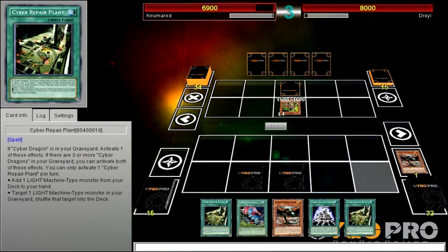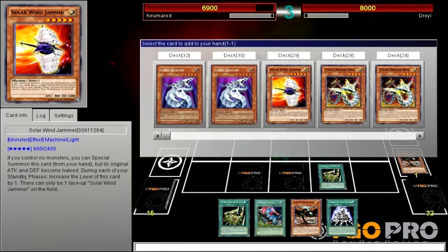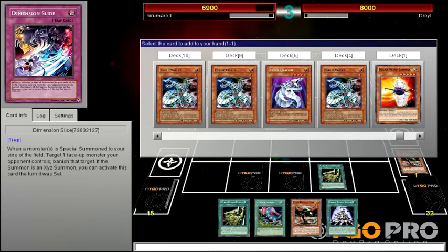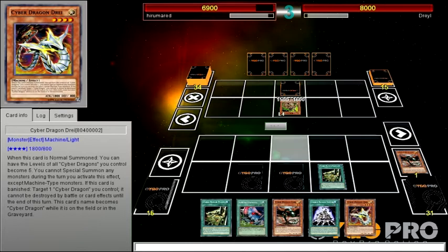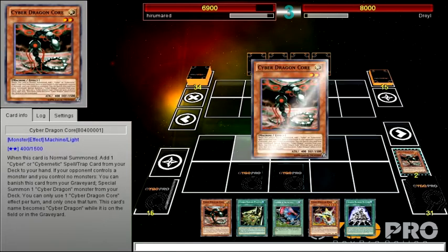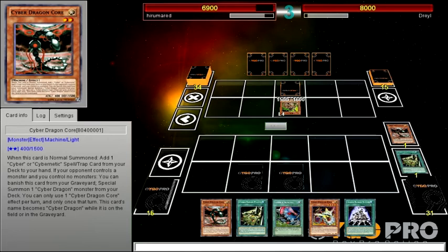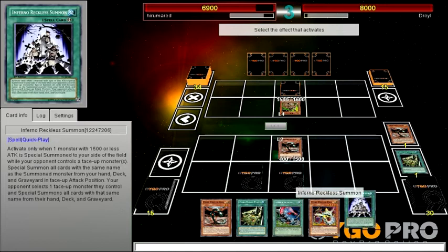Cyber Repair Plant adds one Light machine-type monster from your deck to your hand. I can only use the effect if... who should I add to my hand? I already have another one of those. I guess this card — it is pretty good. Let's use Infernal Reckless Summon, chaining Cyber Repair Plant to bring out a Cyber Dragon Core.